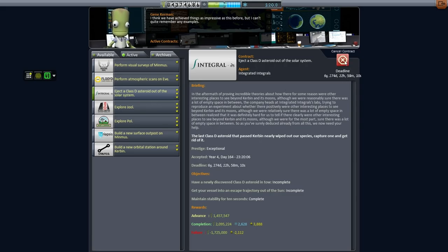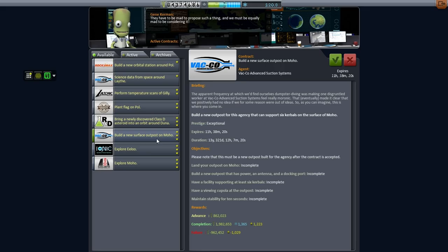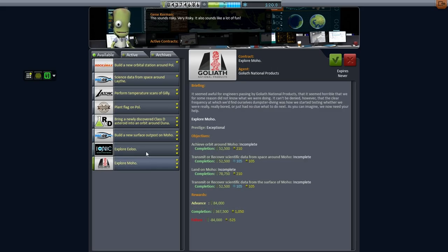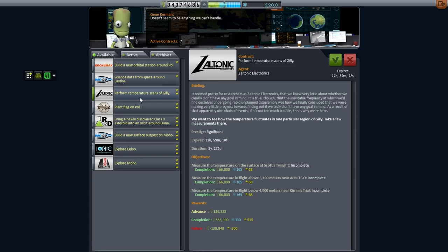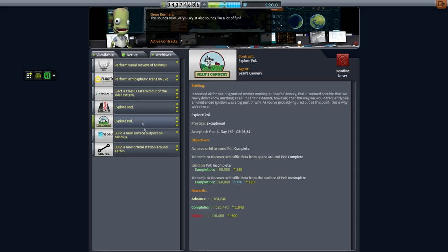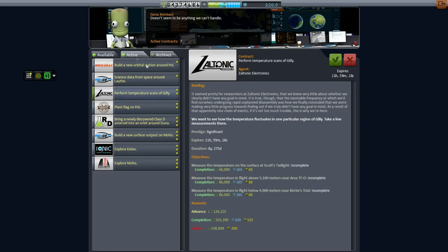I'm going to decline — cancel this contract, maybe. We've still got about six years on it, maybe it's a little bit premature. But I really would like to clear the air for what we're about to do. Surface outposts on Moho is right out. Elu and Moho are a little bit far out — we're already overextended as it is. Temperature scans of Gilly isn't too hard, but hopping around Gilly takes a lot of time because you can't time-warp and the orbital velocity is really, really low. I'll hold off on that.